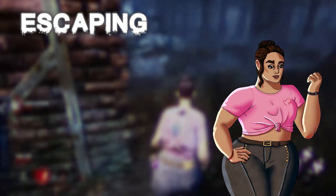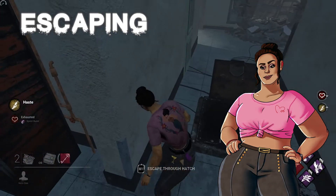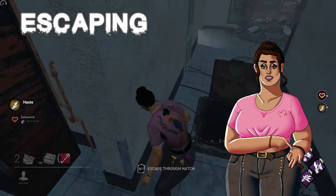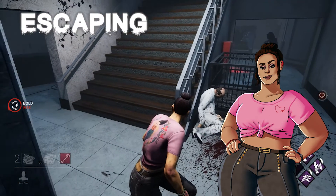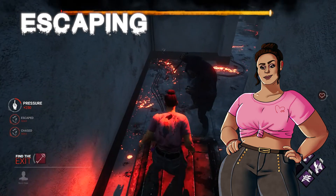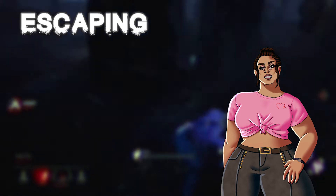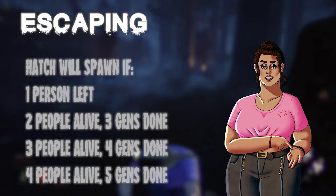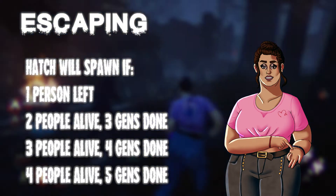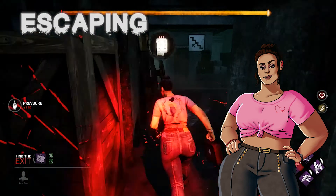If all other survivors die and you're the last one left, don't lose hope — you still have a chance to escape by using the hatch. The hatch will open when you are the last survivor left, and it generates a sound effect to help you find it. As a survivor, it's important that you find the hatch before the killer does. If the killer finds it first, they can close it, and the only way to open it back up is with a key. Keys can also unlock the hatch if other survivors are alive, just as long as it has spawned. The hatch spawns when one more generator than the number of alive players is done — so if only two survivors are alive, three generators must have been completed. If a killer closes the hatch, the exit gates will power, but the endgame timer will start.